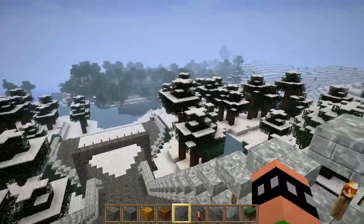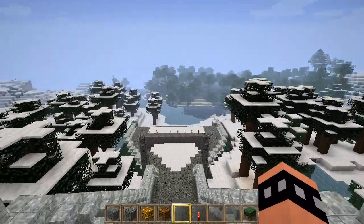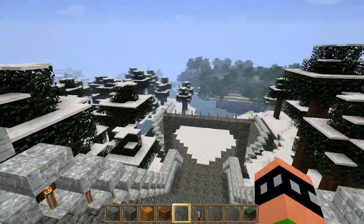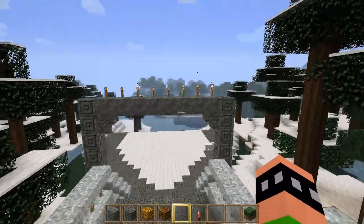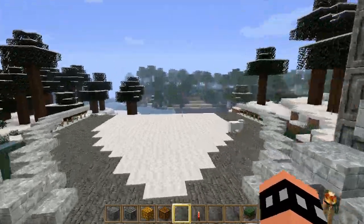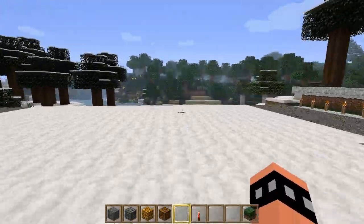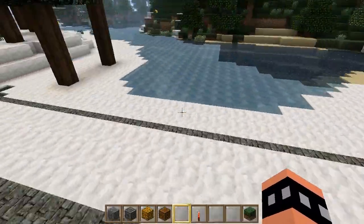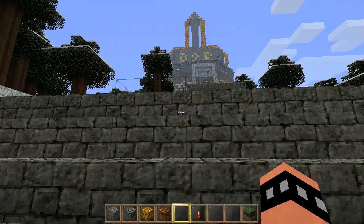And it's in a snowy land. That's the entrance, and if you run right ahead, you go over to the nice part of the map where all the snow is gone. But yeah, that's the entrance.